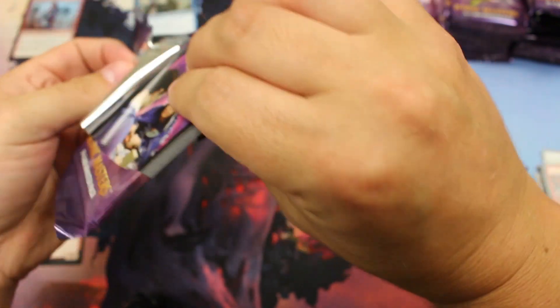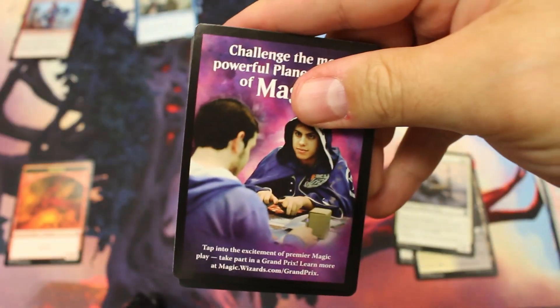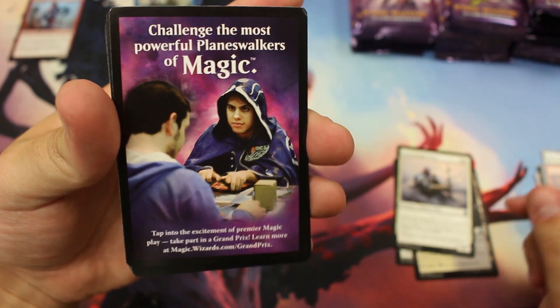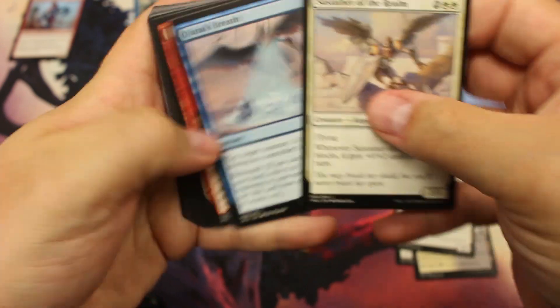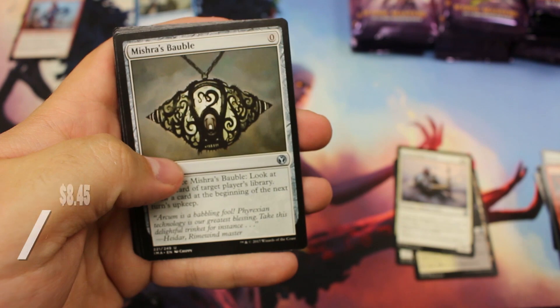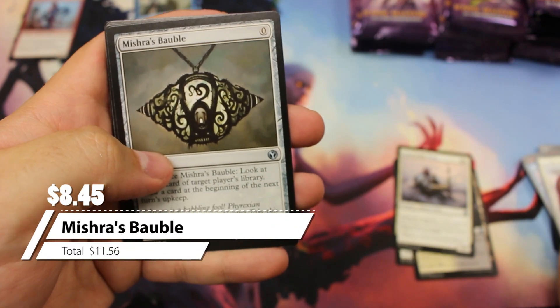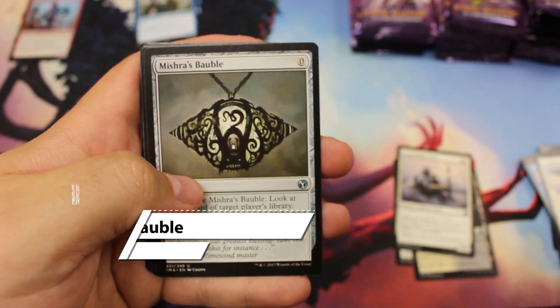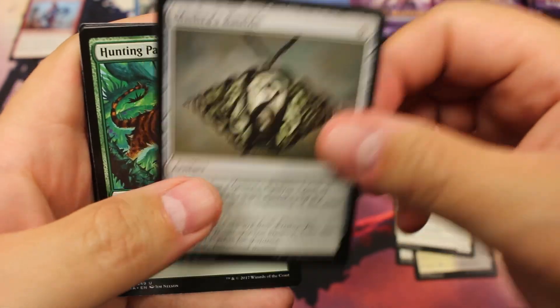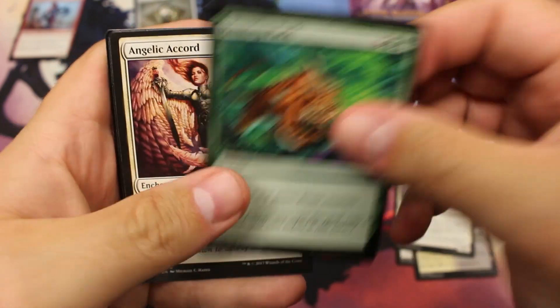There's no pull tab. Look at that — challenged the most powerful planeswalkers. Do you remember when players were the planeswalkers? The only planeswalkers, I should say. Oh! And there's our Mishra's Bauble — that's an $8 uncommon right there. Nice hit right off the bat in the second pack. We'll put that aside with the Teferi.